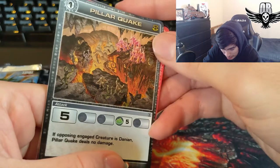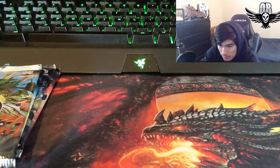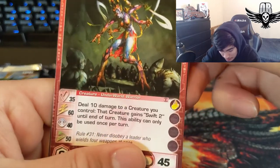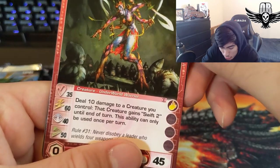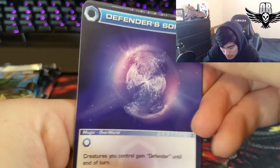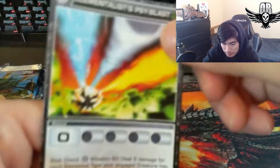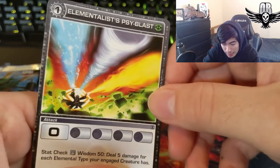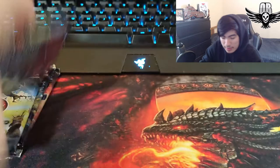Another rare is Pillar Quake — I love the artwork. Five base Earth, five opposing gauge creatures: Danian Pillar Quake deals zero damage. We got Swassa — I remember her, she had a semi-big role in the series for invading. Support: target creature you control gains Swift 2 until the end of the turn, once per turn. Defender Song: creature you control gains Defender until end of turn. Elementalist Side Blast — check Wisdom 50, deals damage for each elemental type.